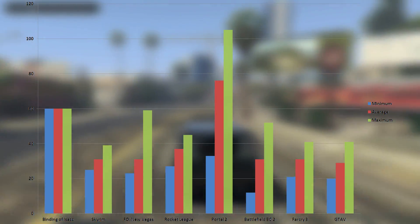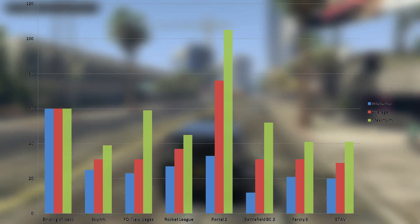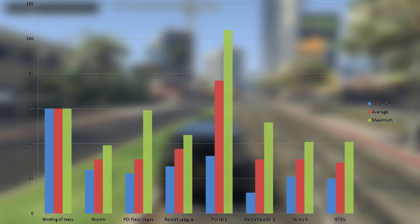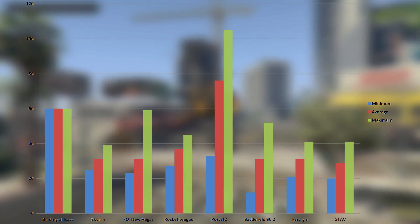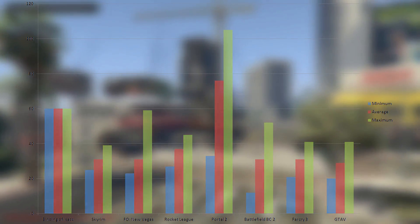I overclocked the core from 550 MHz to 675, and the memory from 400 MHz to 460. Let's see how much that'll help improve our performance.